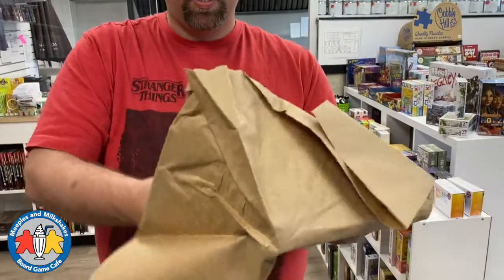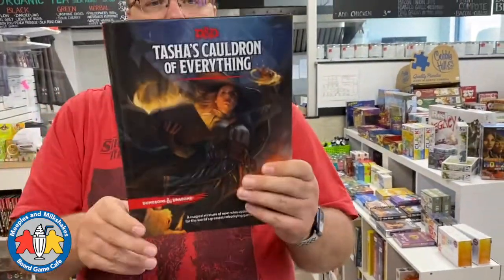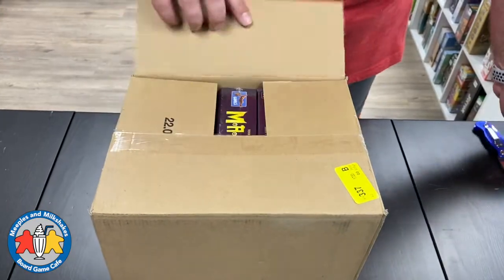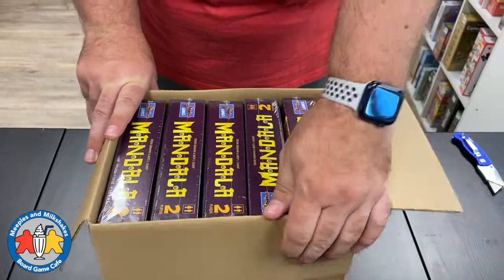Also in that box, hiding in the paper at the bottom, is a copy of Tasha's Cauldron of Everything — the standard edition. This is a cool book, kind of like Xanathar's Guide to Everything — an addition to the Player's Handbook but also with stuff for Dungeon Masters. It's a bunch of new options for player characters and DMs, magic items, and all kinds of stuff. If you're a D&D fifth edition player, I highly recommend it.